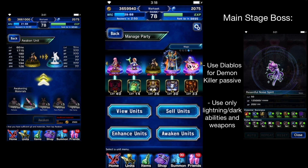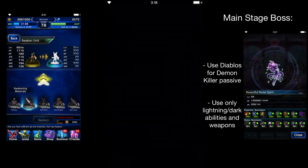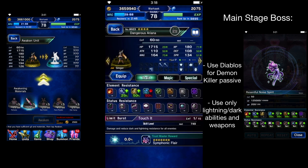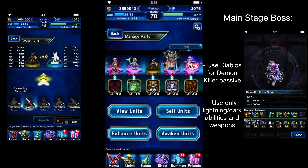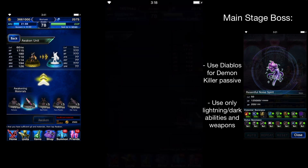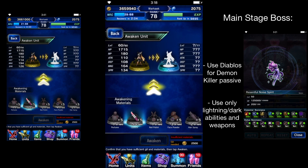Then go to units. I've already leveled her out max to level 60. I don't have enough materials yet to awaken her, but as you can see she does need special materials from the event to awaken: perfume, lipstick, nail polish, face powder, and hair spray.